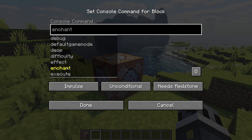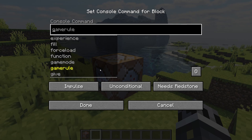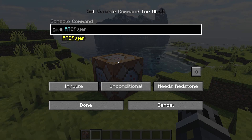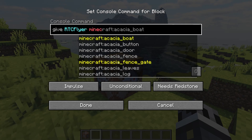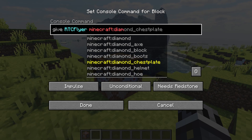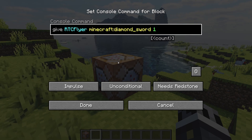Command blocks can be useful for a variety of things in-game, whether this is simply giving a player a specific item. So we can give myself a diamond sword — we'll type: give rtcflyer minecraft:diamond_sword 1.